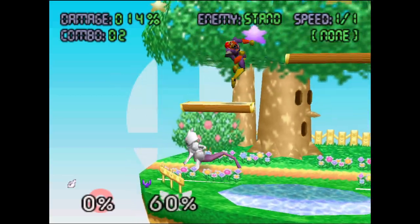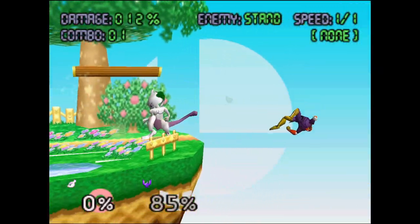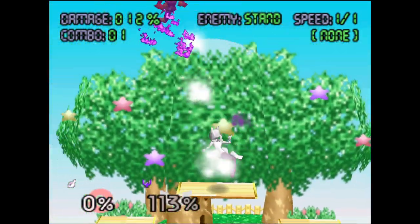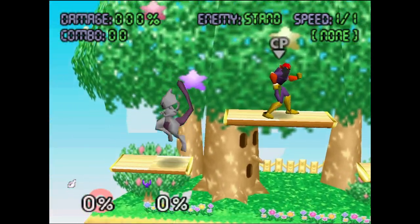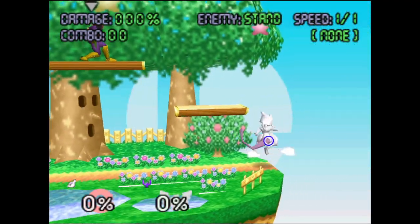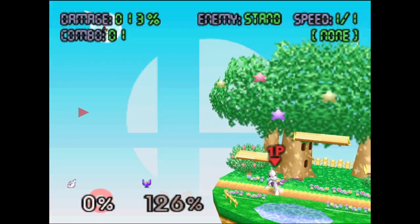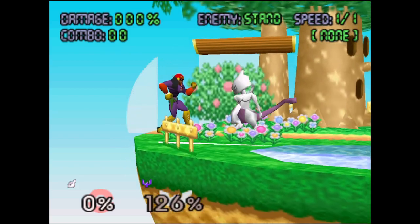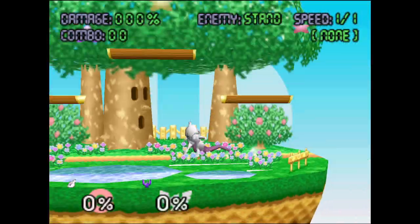At first glance Mewtwo is a pretty fun character to play. His tail attacks are a little ridiculous — very strong. His movement is pretty fun to play around with; I'm not very good at it yet. His up B is his teleport. It seems like a great escape option but it is frame 5, so it's not the fastest option out there — not super fast like Pikachu's up B, but quite good. You've got to be quick to get the right angle because there's not a whole lot of time to adjust the joystick.